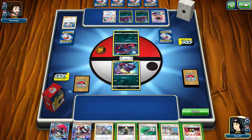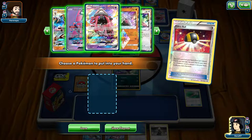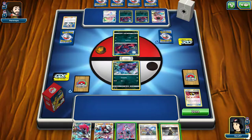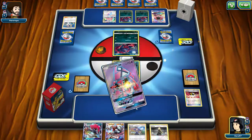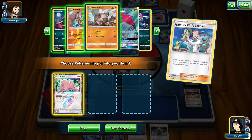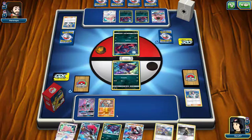He passes. I'm going to Ultra Ball away a Kukui and a Field Blower. I think I'm going to do the same myself. So I'm going to Wonder Tag for the Elm, but instead I'm going to grab Ditto, Rock Ruff, and a second Zoroark. I'm going to play them all down.